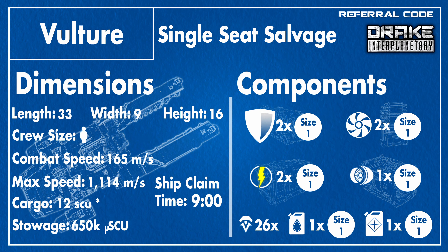The combat speed is 165 meters per second and the max speed is 1,114 meters per second — not the fastest, which is expected for an industrial vessel. The cargo is 12 SCU, but you can hold more as I'll show later. The ship claim time at the Aesop terminal is 9 minutes, which can be brought down to 2 minutes and 45 seconds for around 3,000 credits. Ship components are 2 size 1 shields, 2 size 1 coolers, 2 size 1 power plants, and 1 size 1 quantum drive. There are 26 thrusters for stabilization and maneuverability, making it easy to maneuver around your salvaging quarry.